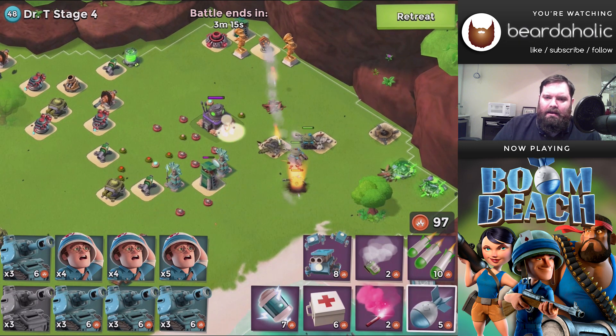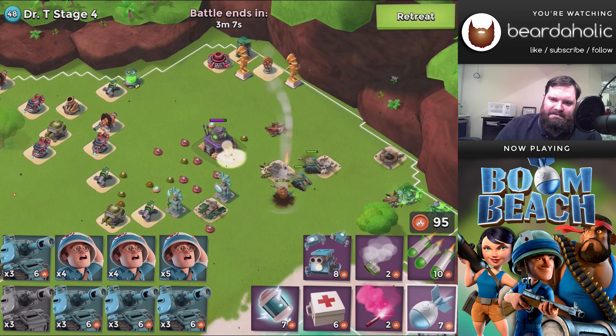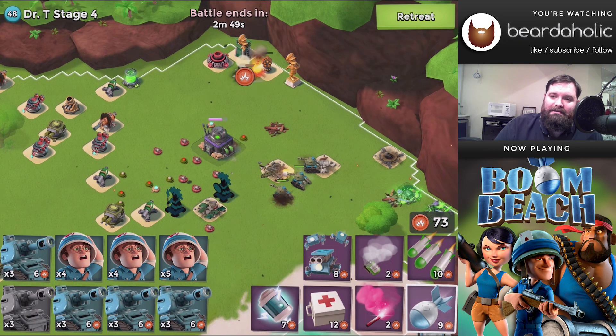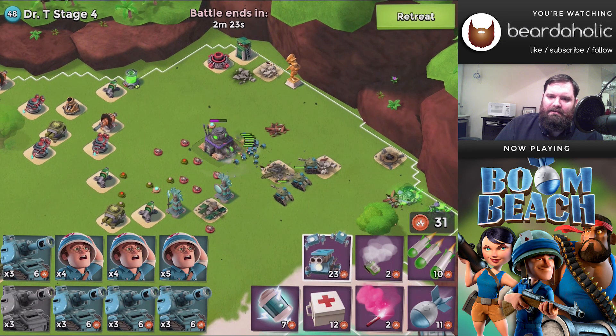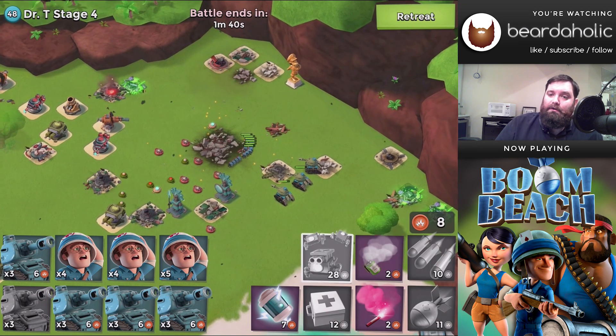Let the troops move in — you want to take out that sniper tower, and also the rocket launcher that has range. I threw some heals but I'd suggest against it, as that's about 14 extra energy you could spend on destroying things. Take out the rocket launcher — could have done this with a barrage — and the statues. Once it's safe, definitely bring a boatload of zookas. After clearing the defenses, land the zookas on the right-hand side out of range of the boom cannon.